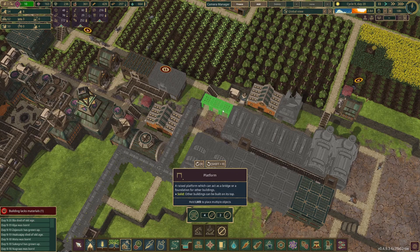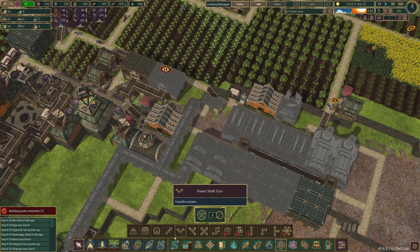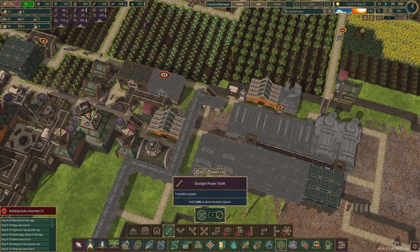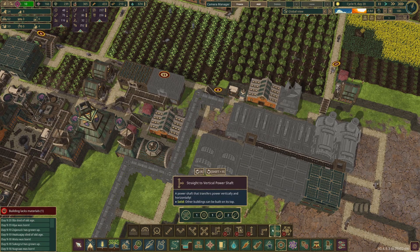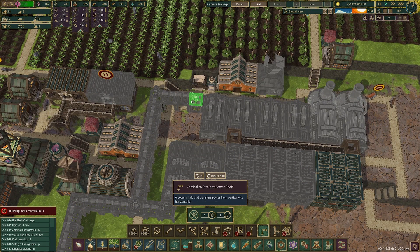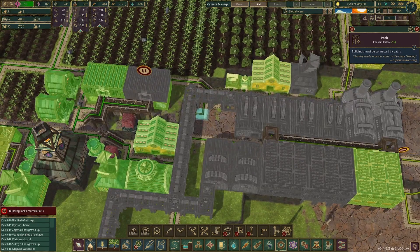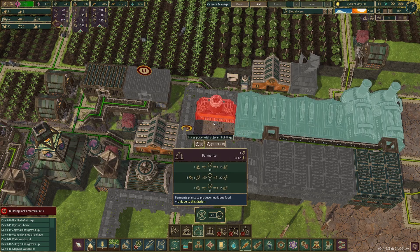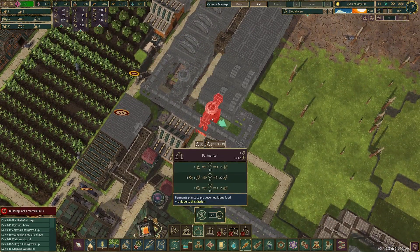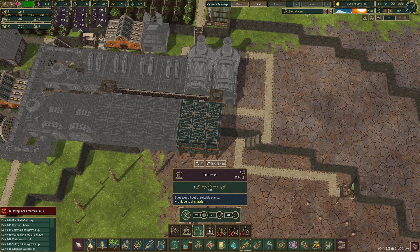We'll have it there, and we'll go ahead and add the necessary fermenter buildings. This gives us more space and we can also have some well-being decoration here as well. Fermenter there and then we'll put a fermenter here — that's going to replace what we have now — and we're also going to have to put an oil press somewhere.